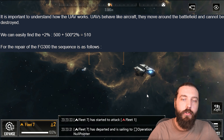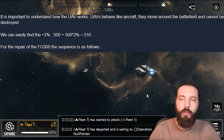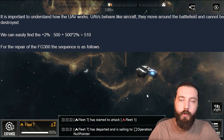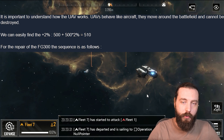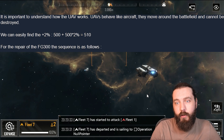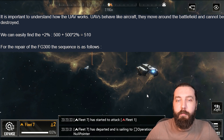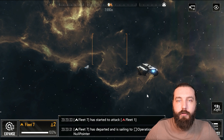For Battle Report 1, we're running the Tundra with plus two percent repair versus the CAS — it's not available to the Series so we ignore it for that. We can easily find the plus two percent here, which is why we used it. We can see we're healing for 510 — that's because it's 500 plus 500 times two percent, which equals 10, so 510 total for the repair.